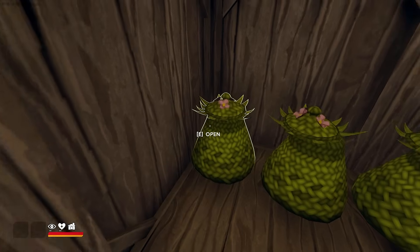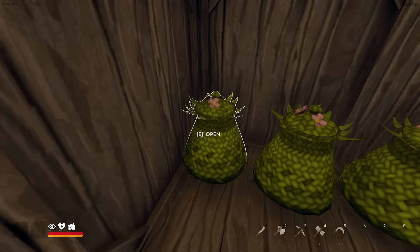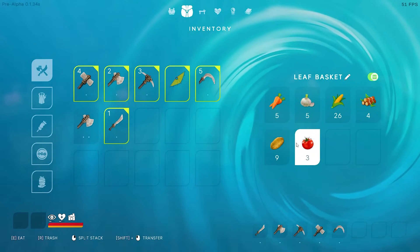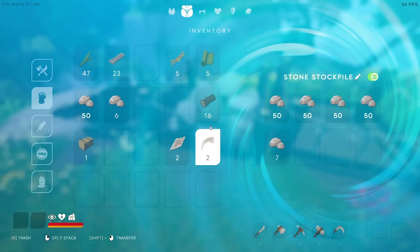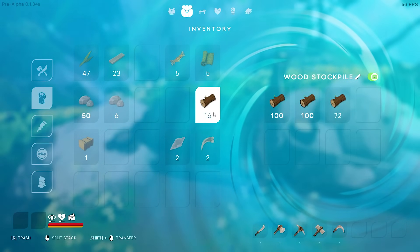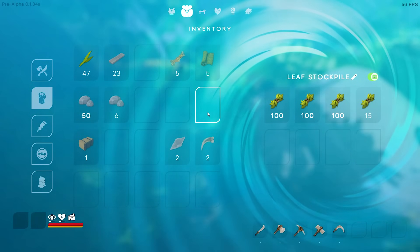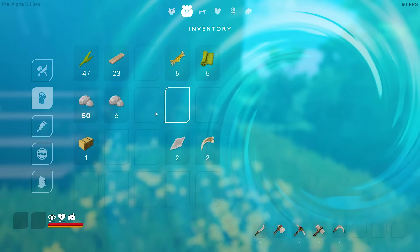I also crafted a leaf stockpile, a wood stockpile, and a stone stockpile, but I didn't do a plank stockpile yet. In here I've got seeds, more seeds, food and some randomness. Over here I've got stone, my stone stockpile, my wood stockpile, and hiding in the ground is my leaf stockpile.